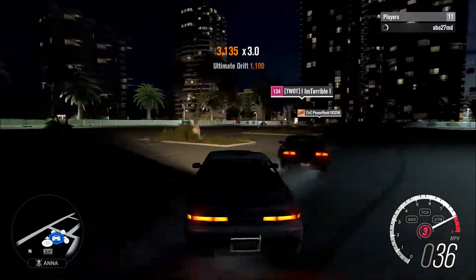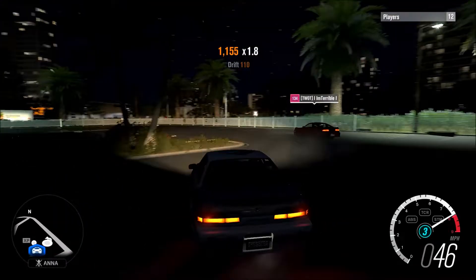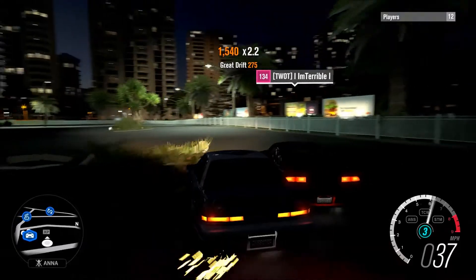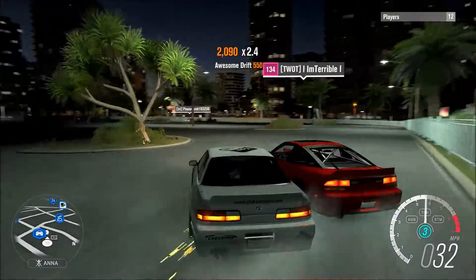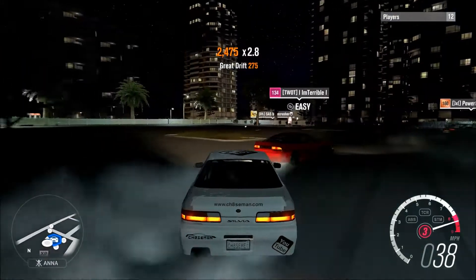The guy I was drifting with swapped into that 240 hatch and he has a stock KA in it — interesting choice, but that does mean it's going to be a slow pace drift car. I just messed up my line a bit.